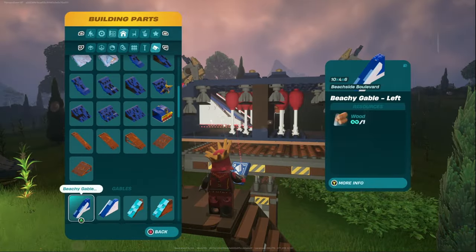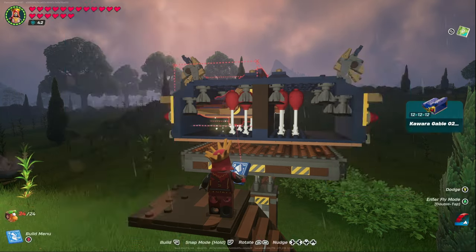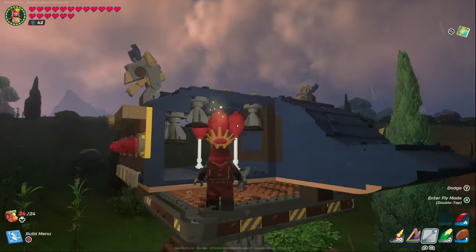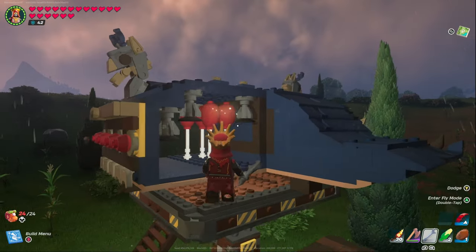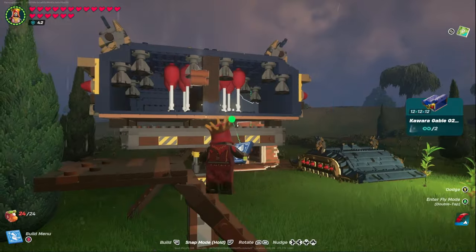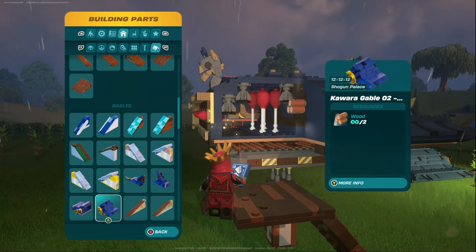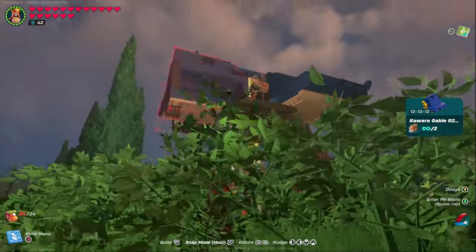We're going to come down to the Kawara Gable 2s and snap these in just like that. Now if you're unable to snap those in, most likely you might have one of these thrusters hanging off — simply punch that thing out and put another one in to make sure it's in the right position. Then take the same piece and drop it on the other side. Then move over to the opposite Kawara Gable 2 and put these in just like this.